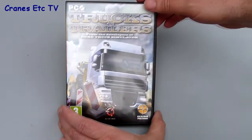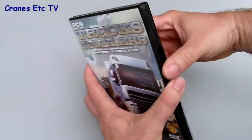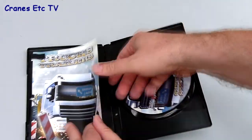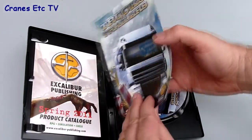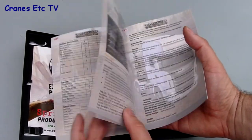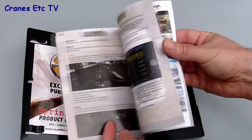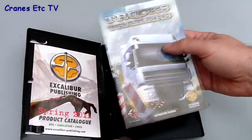Trucks and Trailers is another in the range of computer simulators produced by Excalibur Publishing. It comes in a standard box and includes an instruction book with information about the controls and the basic ideas behind the game. Also included is a product catalogue containing information about other titles, and the disc is a standard CD.